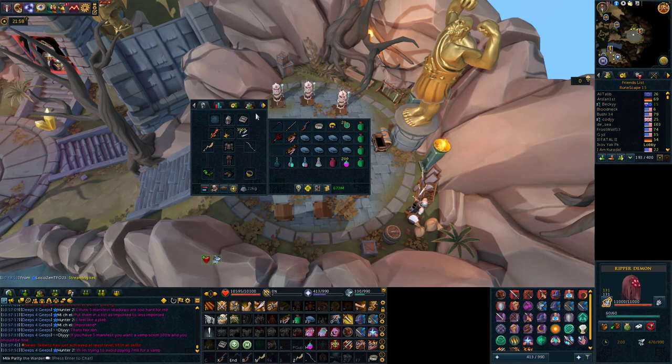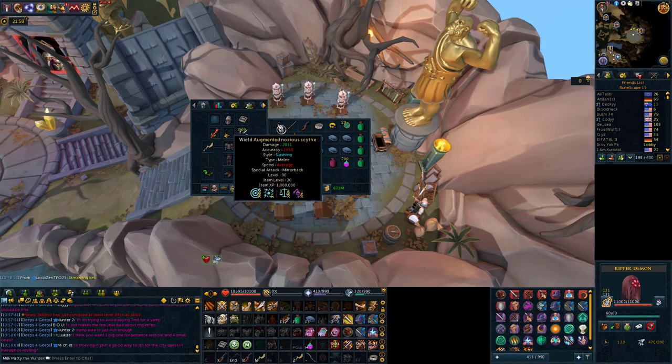I like to use the Asylum Surgeon's ring. For your aura, I won't be using one in this guide, but good options are Berserker, Dark Magic, Brawler if you want an accuracy aura, and Marjorat is a decent one. As for the inventory setup, you want to bring a Halberd type weapon — for me it's the Noxious Scythe. If you can't afford a Noxious Scythe the second best option is probably a Dragon Rider Lance, and otherwise a Masuta's Warspear.